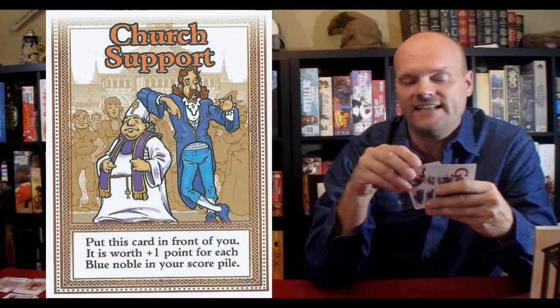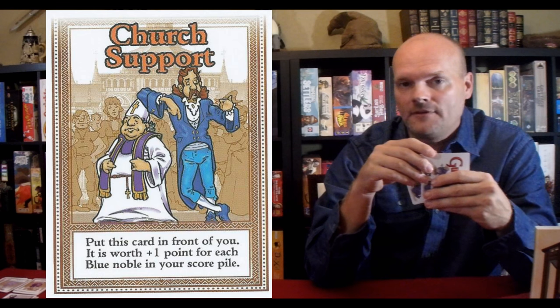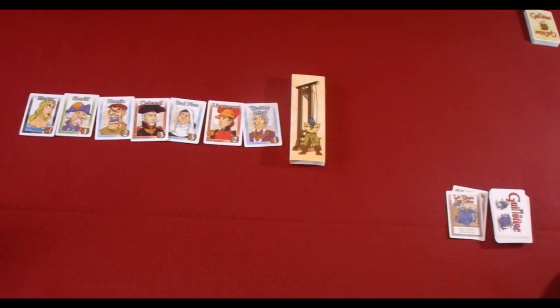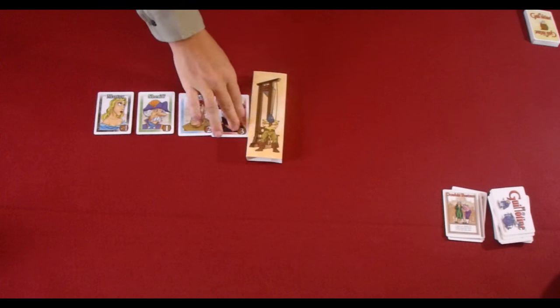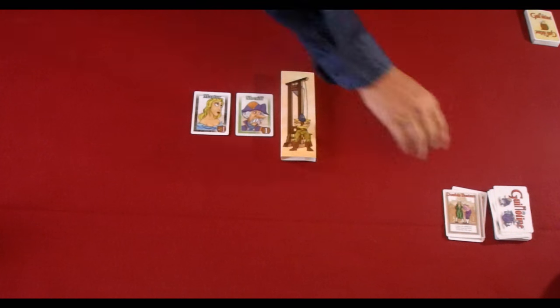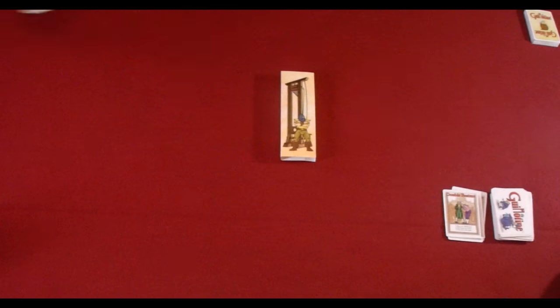Not all action cards rearrange the order of the nobles — some have very specific benefits to you. I'm going to choose Church Support, which states that I can put this card in front of me and it's worth a plus-1 point for each blue noble in my score pile. So the more blue cards I collect the rest of the game, the more points I'll earn overall. Gameplay can go very quickly with each person taking turns playing action cards, moving the line forward, discarding, and drawing new action cards. You can also draw an action card without even playing one, and there is no maximum hand size — just so long as the line keeps moving. Eventually you'll come down to the last noble, and drawing that will end the round.